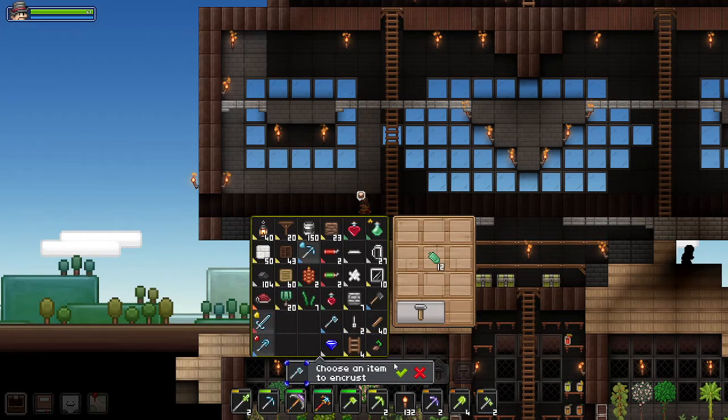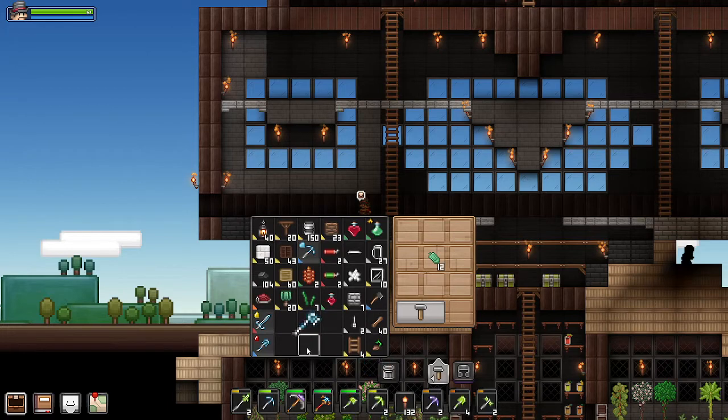You just right click these gems. If I do recall, I set these enchantments up to do things. I think this gives me more loot or something. There's a lot of stuff on here — I actually don't really know.